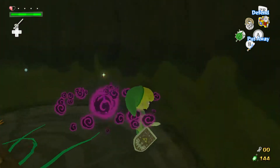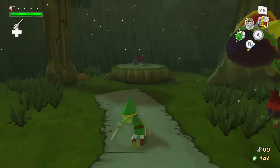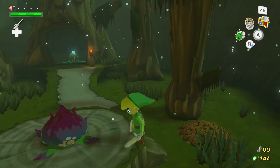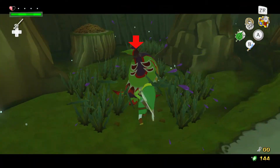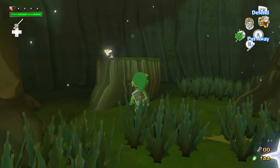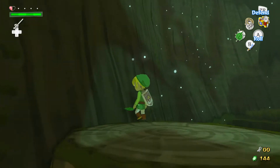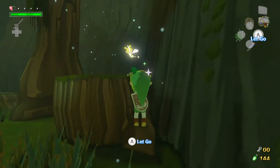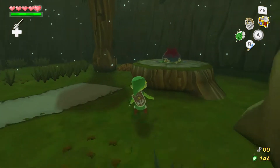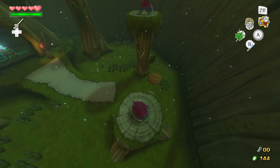I think there are some piles of leaves that if you blow on them, they will drop fairies — yeah, exactly. Let's go ahead and use that to heal us. And they do that too, so be careful of that. Because in hero mode, unfortunately we do not get any hearts, so I'm glad to always find a fairy.